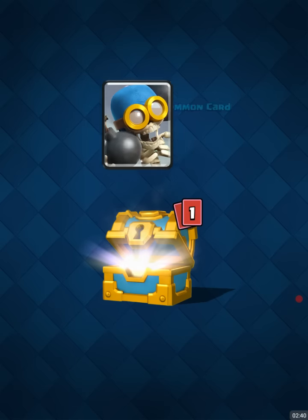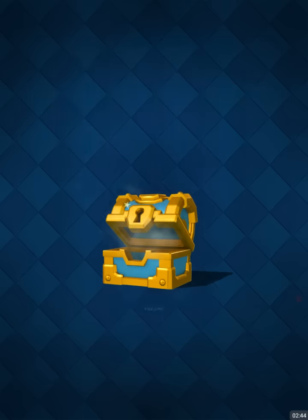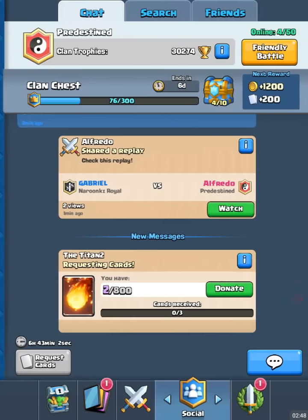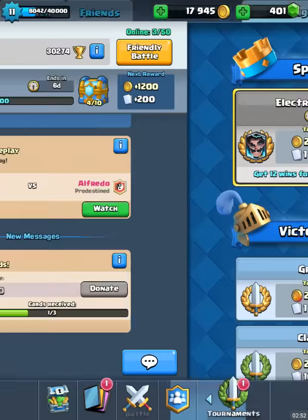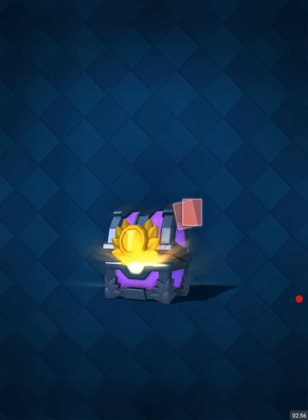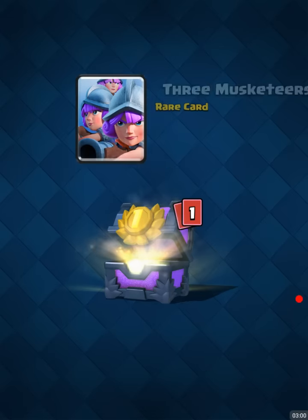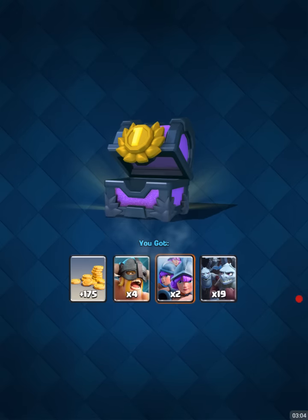If I had more gold, I'd be upgrading those Elite Barbarians. Let's see what's going on here — I'll donate a Fireball. Let's go ahead and do this Tourney chest. 25 cards in here — more Elite Barbs, Three Musketeers, Minions. Not a bad chest.